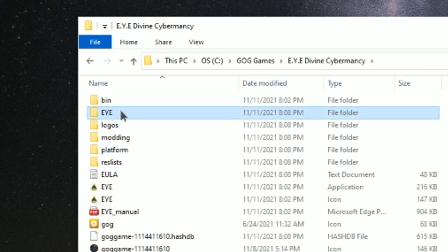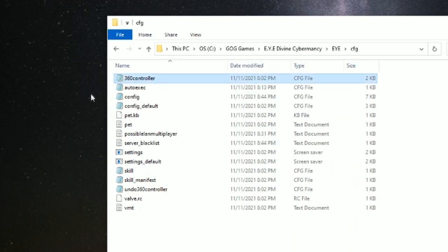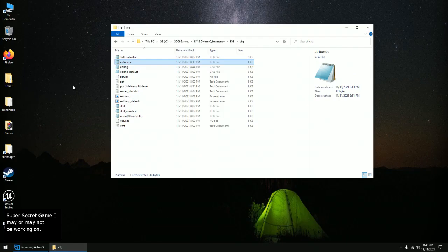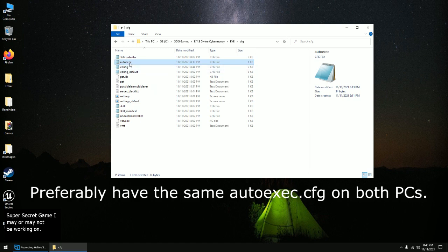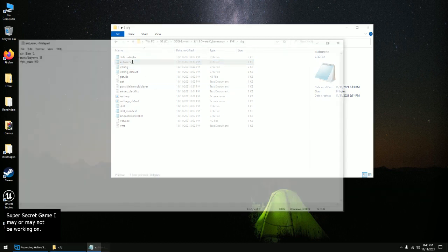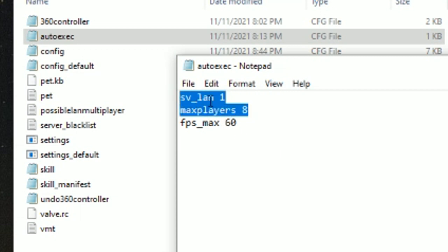iDivineCybermancy, then the 'i' cfg folder. Just copy one of these cfg files onto, like, the desktop or whatever, and then rename it to autoexec, then drag it back here. Put these two lines in there: sv_lan 1, and then maxplayers — whatever, 8.